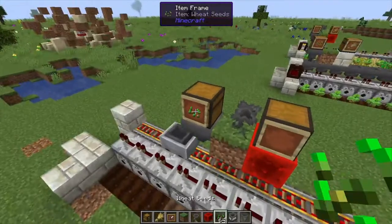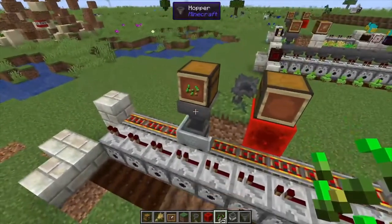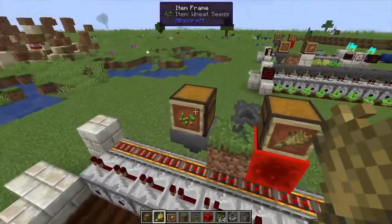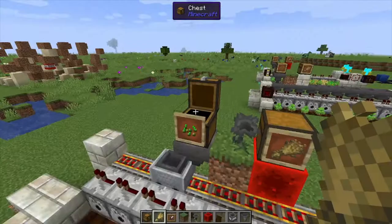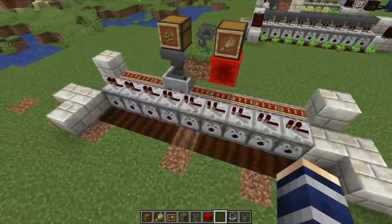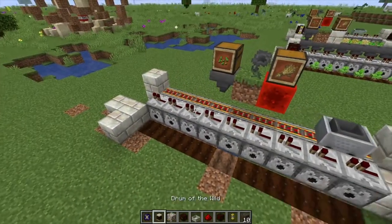It's important to put the seed above the hopper and wheat on top of the redstone side. That just makes sure that the seeds are being delivered into the minecart itself and being distributed throughout the dispensers.